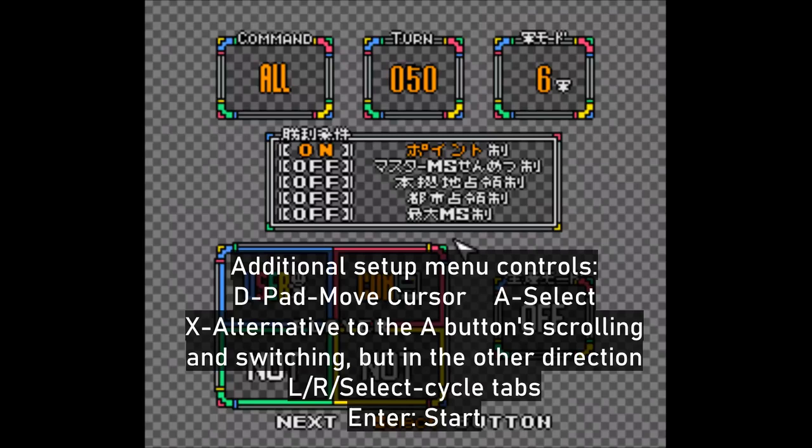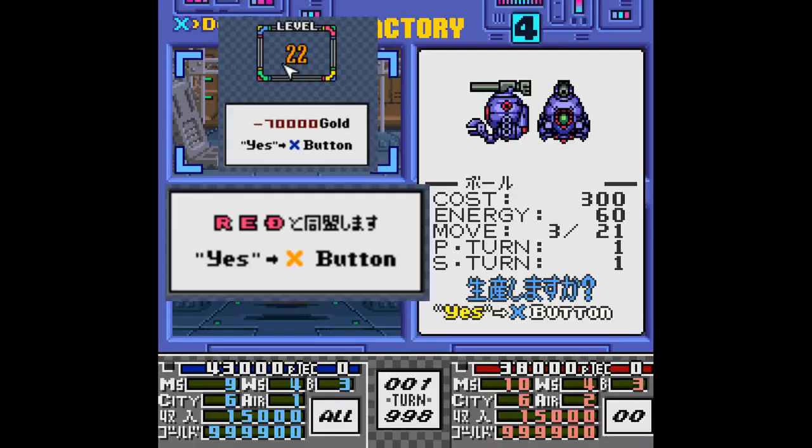In the setup menu, you can use the X button to switch things in the opposite direction, which saves you a great deal of button mashing to get a specific thing. You can also use the left and right bumpers to cycle through the tabs in the setup menu. Sometimes you have to use the X button to confirm certain menu choices, but the game is usually nice enough to tell you about it when you have to.